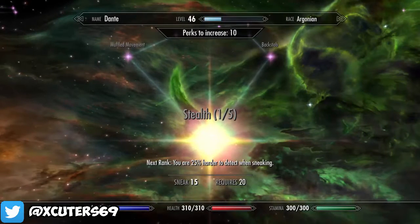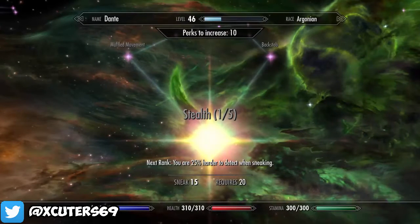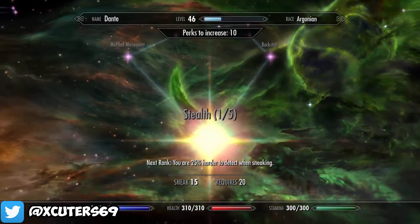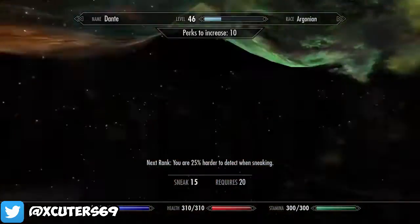Let them heal back up, or go after another person, and you'll level up a crap ton off just one person. If you do use backstab you'll have to use multiple people and it takes so much more time because it does so much more damage. So use stealth, muffled movement, and everything else so you can't be seen and just do this continuously.